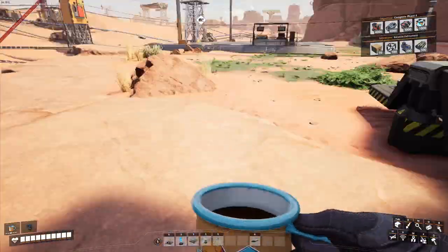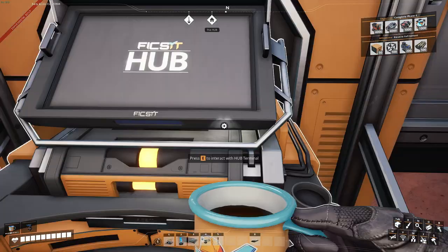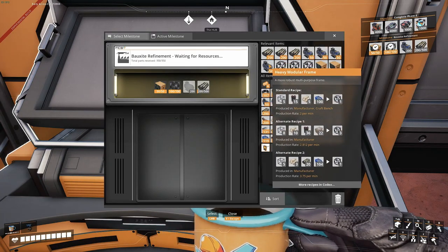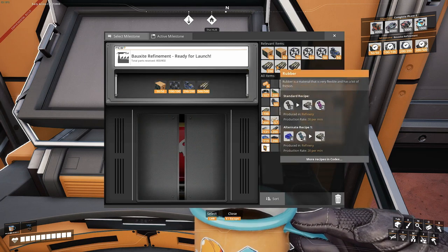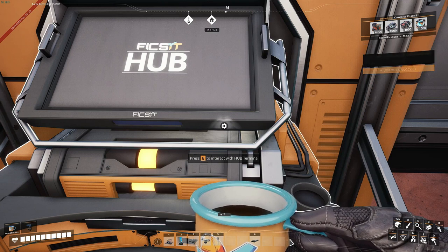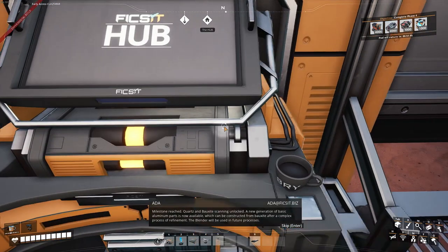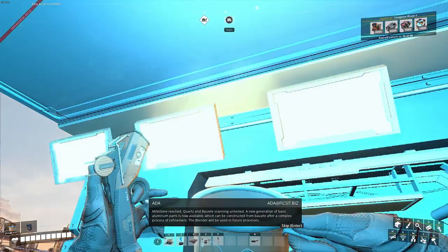So let's gather all the resources, let me go do that real quick. Luckily I just had some items lying around, so just quickly fill it in. And here we go — milestone reached! Quartz and bauxite scanning unlocked. A new generation of basic aluminum parts is now available. Where is bauxite?